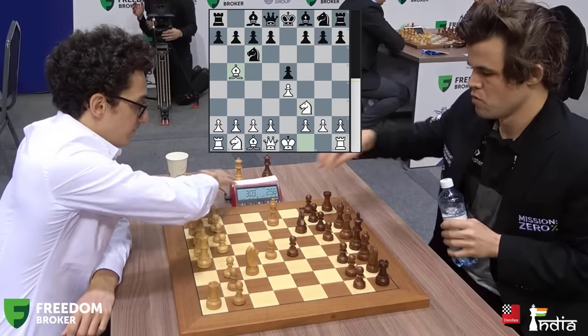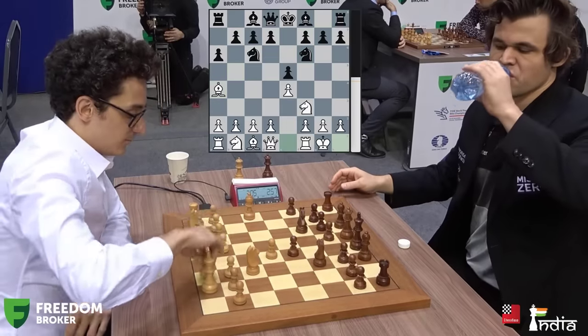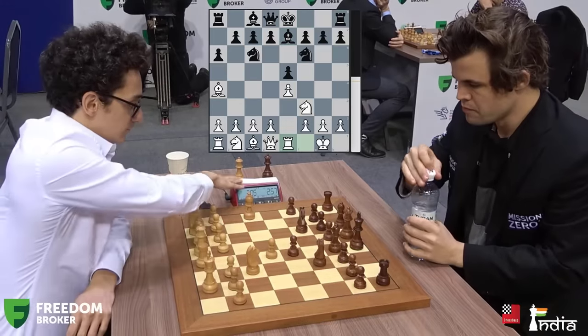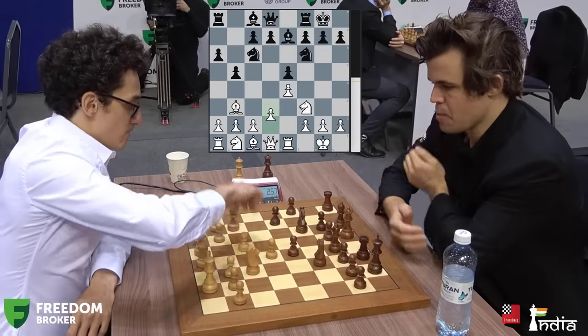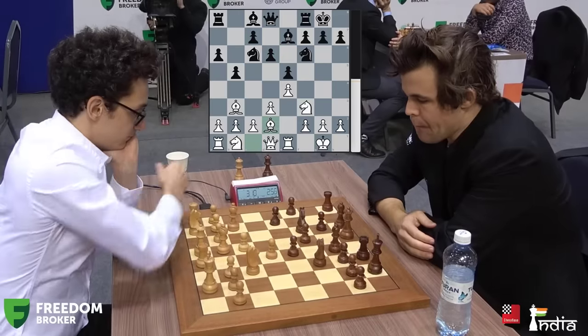We have the Ruy Lopez: A6, Bishop A4, and now Knight to F6 — this is the Chigorin. Bishop E7, the Closed Ruy Lopez, Rook E1. Are we going to witness the Marshall? Chigorin. D3 — that is the D3 variation — and now Bishop D2.